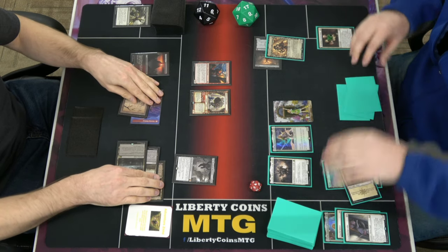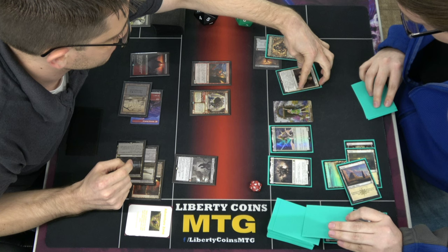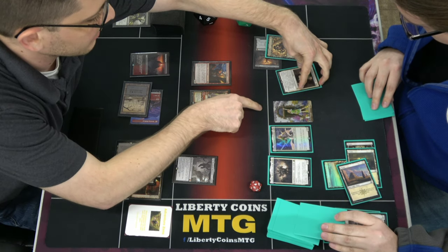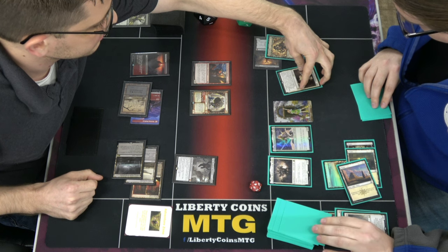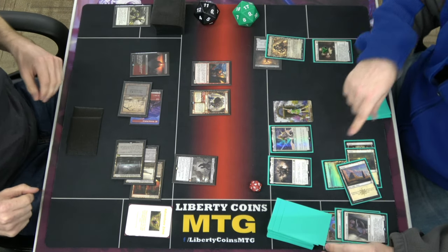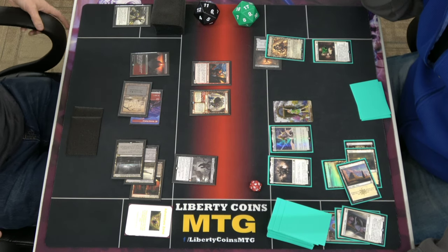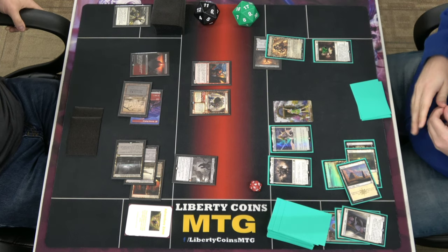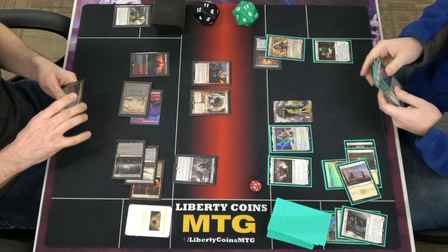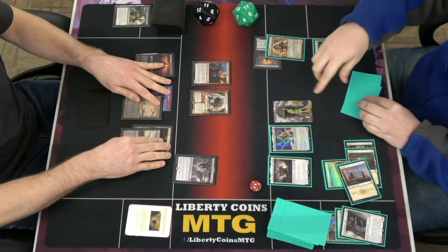In my end step I will advance this and draw a card — no, you won't. I attacked with 2 or more creatures — wait, that token was never declared as an attacker, it just came in attacking, so it's not attacking with two creatures. Interesting. Now it's my turn, so get the 1/1. I get another 1/1.